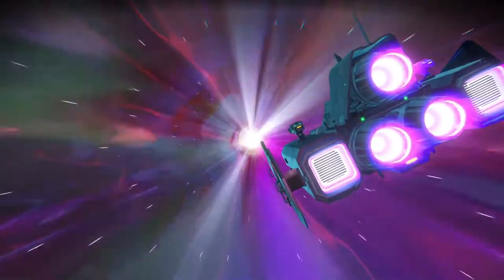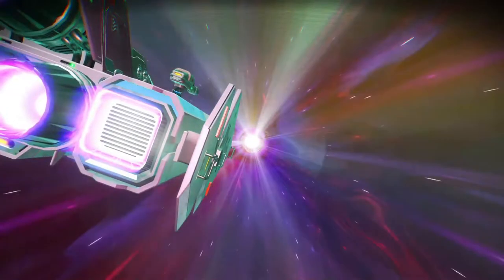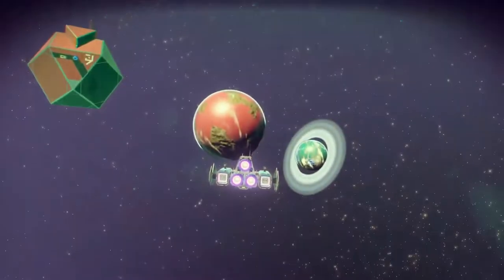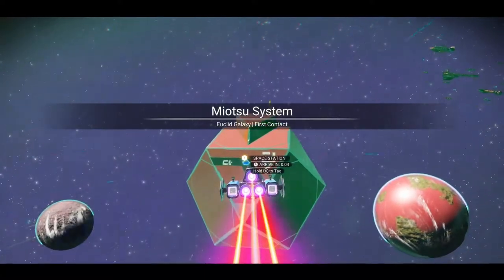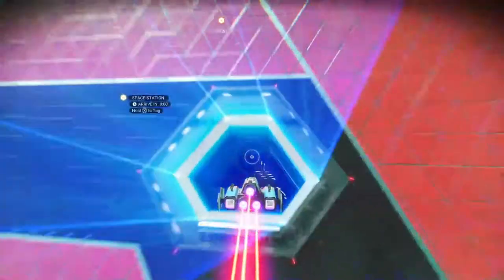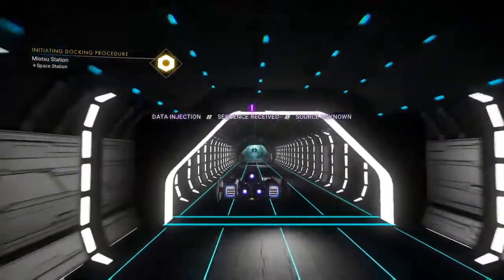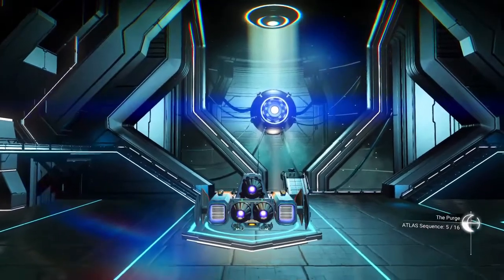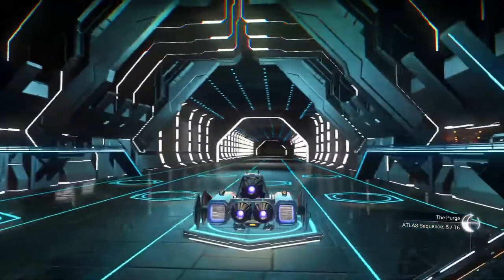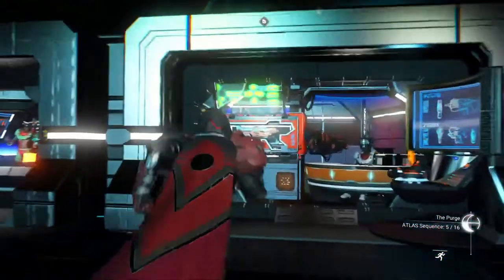I'm noting the star systems so I can come check them out in more depth later on. You can use a teleporter to get back to them. There's my data injection sequence received, source unknown — number five of sixteen. We need to wait for that to pop up before I can jump. I'm not going to go into all these space stations — I just like to see what kind of guns they have on sale.